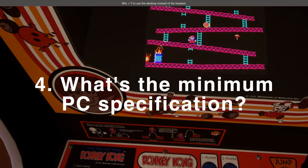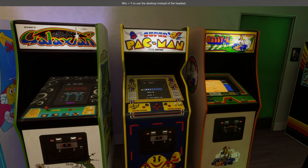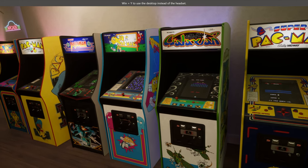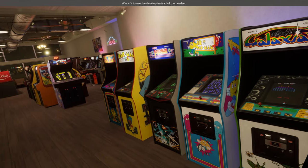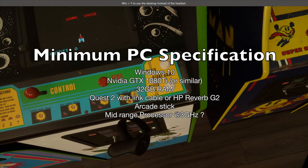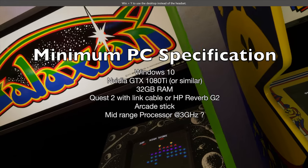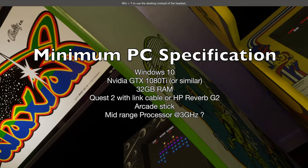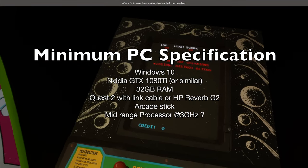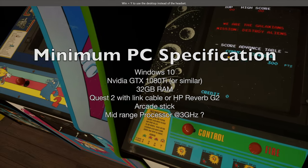What are the minimum PC specifications? These are from Halfdeck's install instructions document. He states the game should perform relatively well if your machine meets or exceeds the following: Windows 10, a GTX 1080 Ti, 32 GB of RAM, a Quest 2 with Link Cable or HP Reverb G2, and an arcade stick. He doesn't mention a specific processor, but any mid-range processor of around 3 GHz or higher should do the trick.